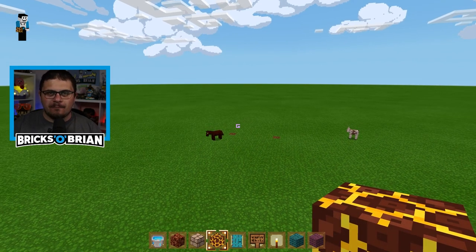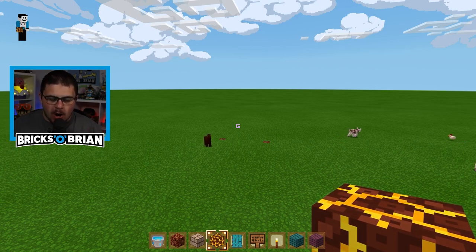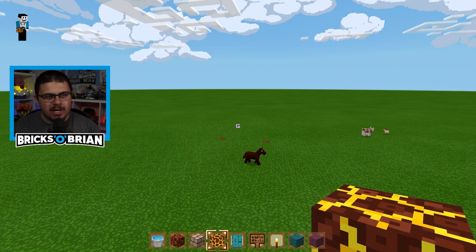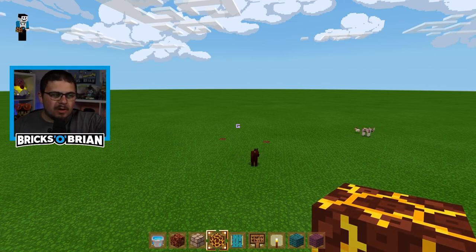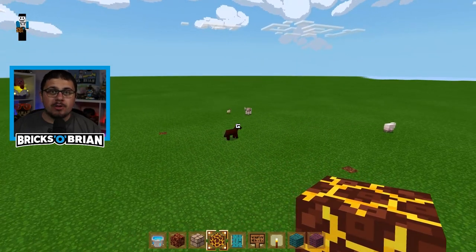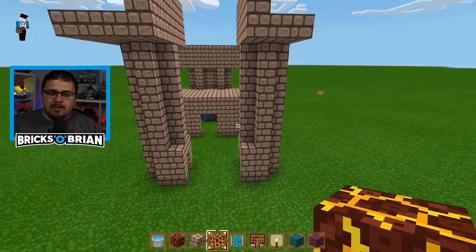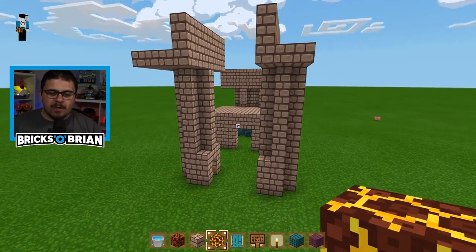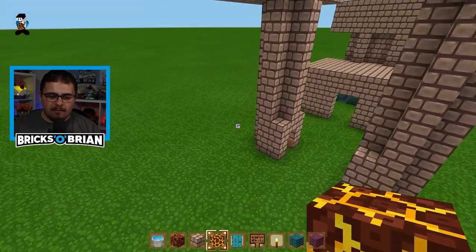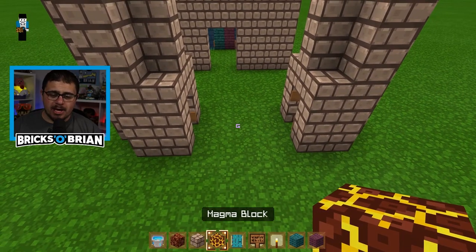I had to find that out for myself, and obviously elevators are awesome. So I'm going to use that to build the house and connect it from the actual living room into the storage area. My name is Brian Saviano, Bricks O'Brien, and this is what the system for the elevator looks like. You need to have the materials that you see here, mostly soul sand and magma block.